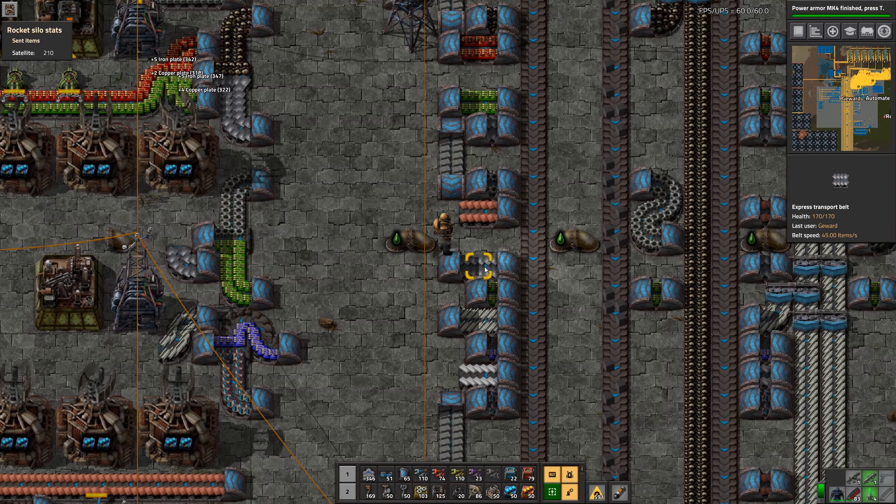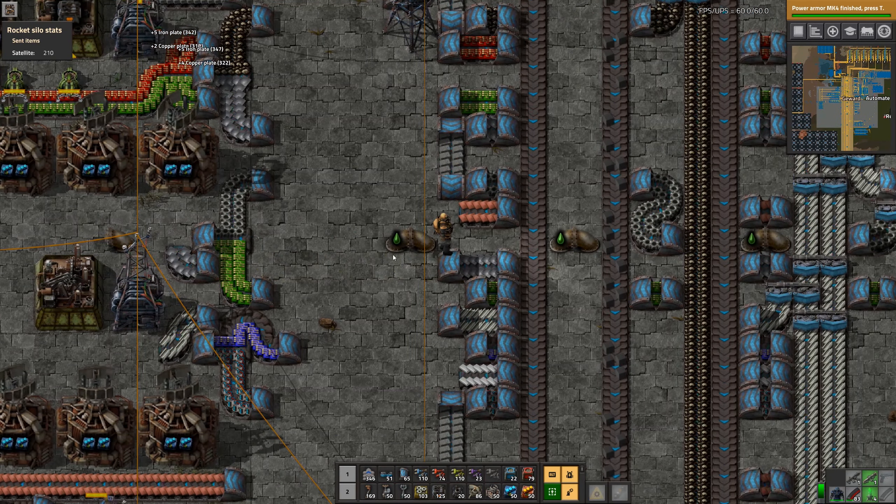We now have this as a solid belt. We should get rid of the entire copper thing here now. Yeah, that's horrible in there. Can we even get the iron up? Yeah, that works too. We can build it like that — that kind of works. And underground like that.